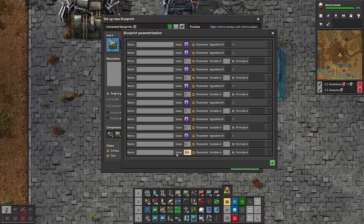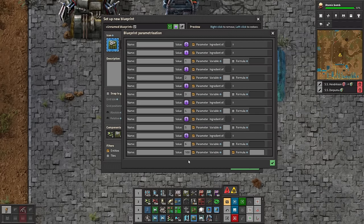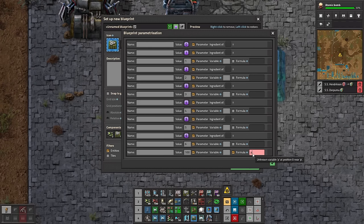We don't necessarily want 100 of whatever we're making — what I would like is one stack. You can even set the ability to manually set how many stacks you want, but then you're going to need to do two clicks: select solar panels and then maybe three stacks. In this case, we're just going to set it to the stack size of parameter zero. If you look in this list, you can see P0_S is going to give the stack size of parameter zero.